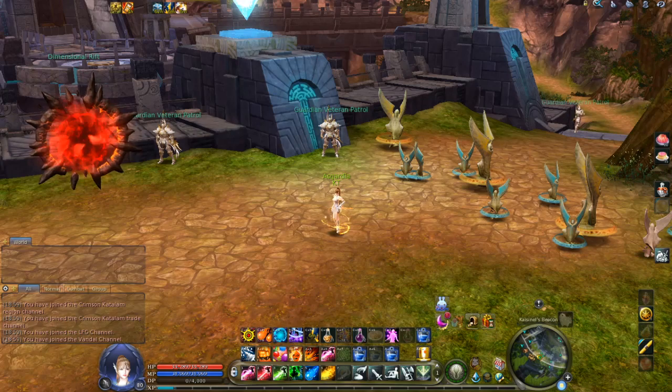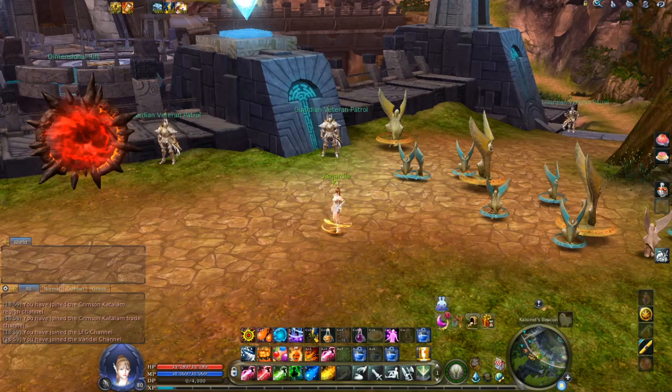Let's start with the first new thing of the Aion 7.3 update, and that is new sieges. Yes, you heard right — we are getting two new sieges in Aion 7.3: the Siege of Prades Fort and the Siege of Garrison 81.